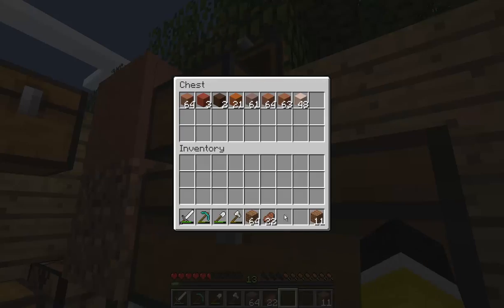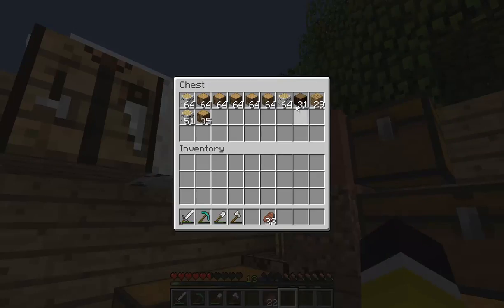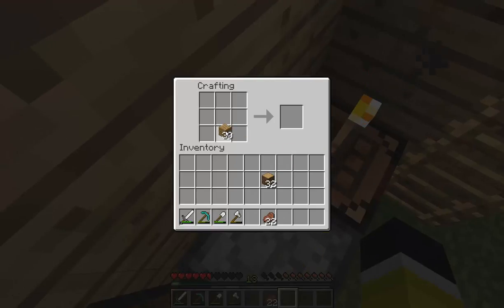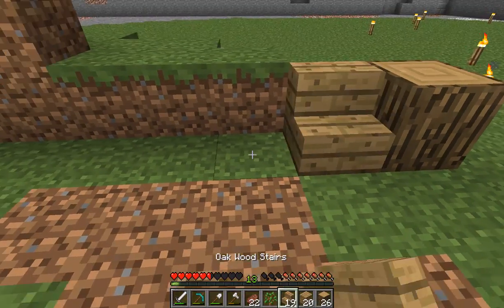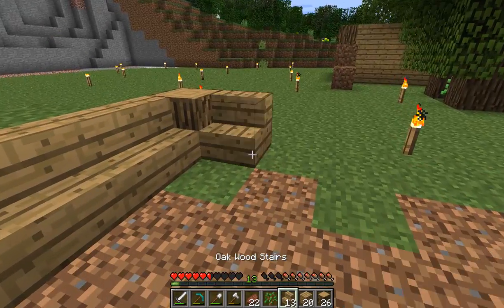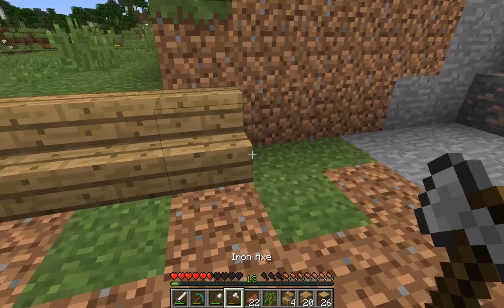Let's get some wood. There's no wood in that chest. Let's just take that wood. Let's make planks - one, two, three, one, two, three. That's good - one, two, three, one, two, three, one, two, three. That's a good sign.